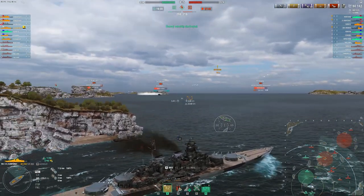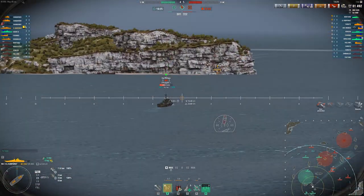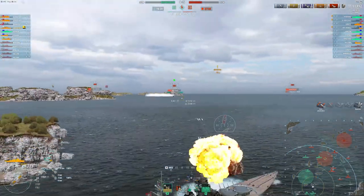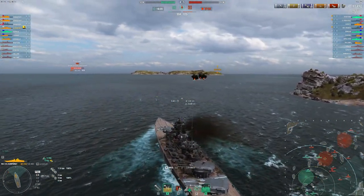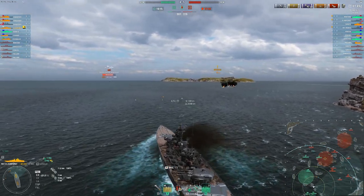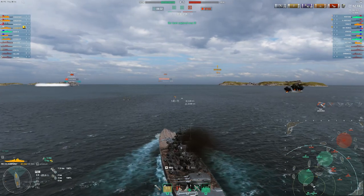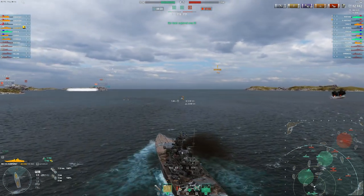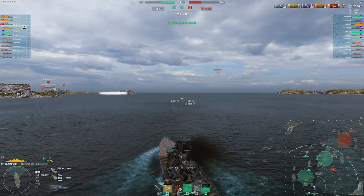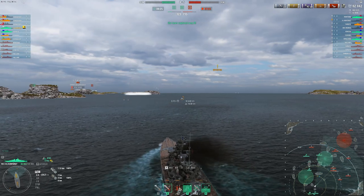Kurfürst is actually really, really tanky when it's angled. Its broadside armor is nowhere near some other ships like Kremlin, for example. But I would argue this ship is just as tanky as Kremlin when it's angled. It has the 50mm deck — Kremlin gets 60mm — but the only meaningful difference is Hindenburg HE, IFHE Henry, and the Goliath. Those are really the main ones that can full-pen Kurfürst with HE on the deck armor; that won't full-pen a Kremlin. So not a huge difference, honestly.